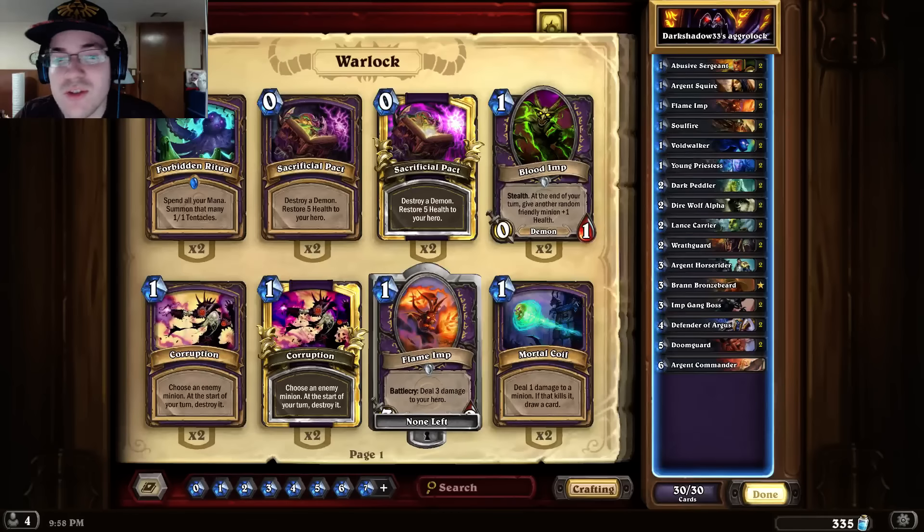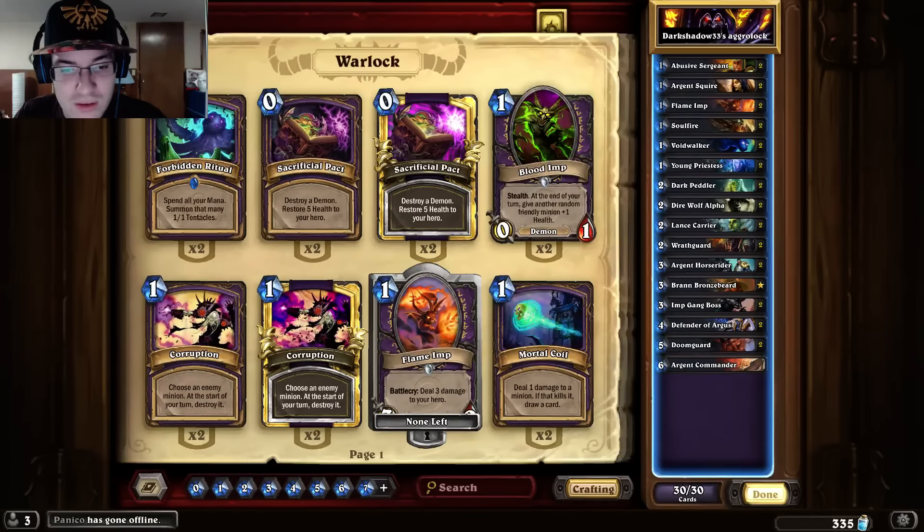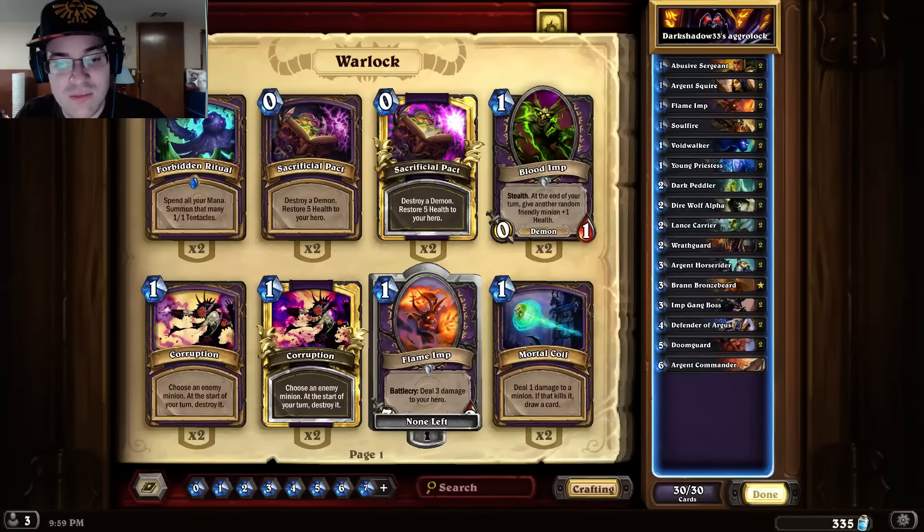However, there's so much face damage and buffs and everything that you will be able to steamroll enemies either if they don't draw the right cards, don't have the right hand to begin with, or you just draw the right tempo. I'm really happy that was posted because I completely forgot that was a thing, and Dark Shadow 33 decided to make it a thing again. He managed to make it to top 100 legend rank with it on EU, which is pretty cool.